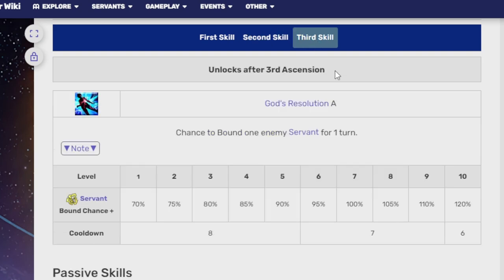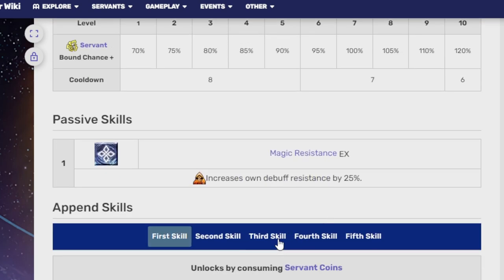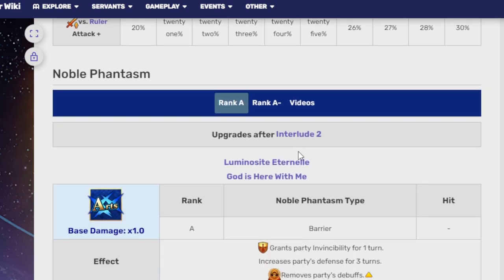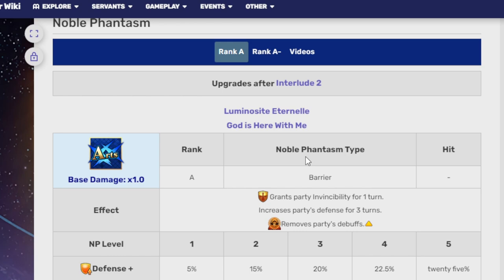Her third skill is God's Resolution. It has a chance to stun one enemy — servants only, not normal enemies. At max it's 120%, and getting it to level 7 for that 100% is pretty nice. Her Append Skill 3 is a damage bonus towards Ruler enemies, because the original Jeanne d'Arc Alter was in fact a Ruler due to Gilles' wish to make her real.